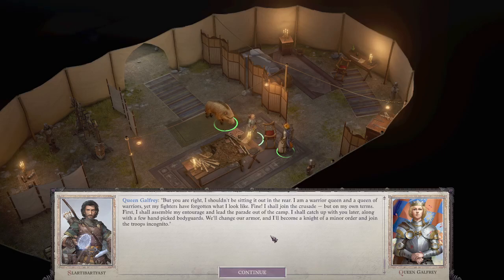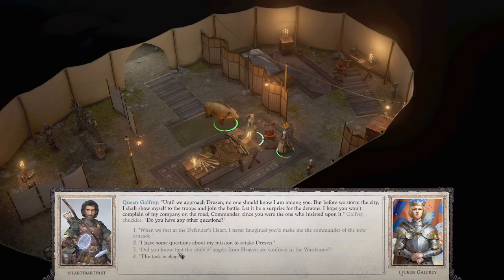The queen says: 'I shouldn't be sitting it out in the rear. I am a warrior queen and a queen of warriors. If my fighters have forgotten what I look like — fine. I shall join the crusade, but on my own terms. First, I shall assemble my entourage and lead the brave out of the camp. I shall catch up with you later, along with a few handpicked bodyguards. We'll change our armor and I'll become a knight of a minor order and join the troops incognito. Until we approach Dresden, no one should know I am among you. But before we storm the city, I shall show myself to the troops and join the battle — let it be a surprise for the demons. I hope you won't complain of my company on the road, Commander, since you were the one who insisted upon it.'